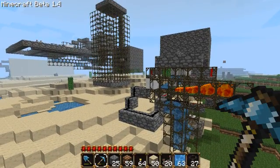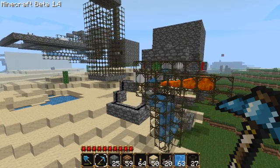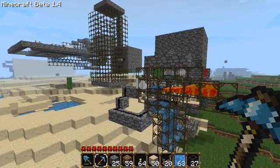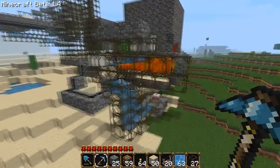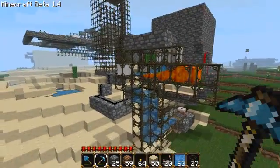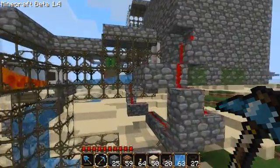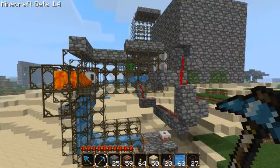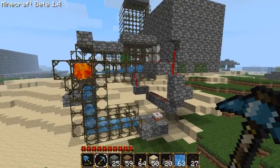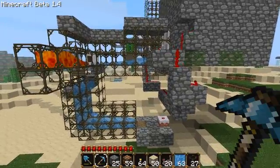Hello and welcome. Today we'll be taking a look at mob grinders using pistons, as per request and as per my first ideas whenever I got the piston mod — I really wanted to make something like this. Since it's been requested, I pushed it up to the top of my list. First we'll take a look at a couple ultimately unnecessary traps, and then finally a trap that uses pistons as the primary kill method and is pretty good at it.